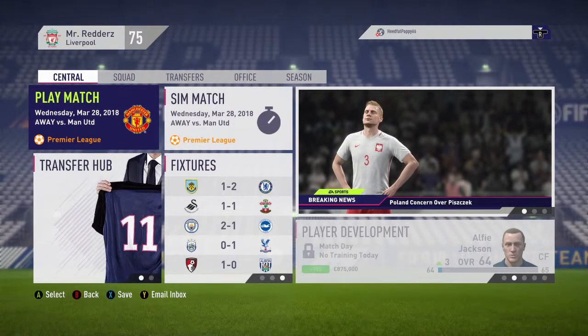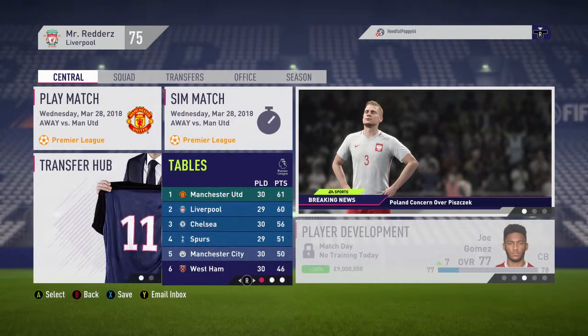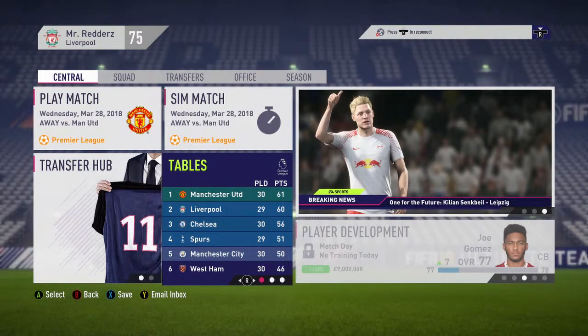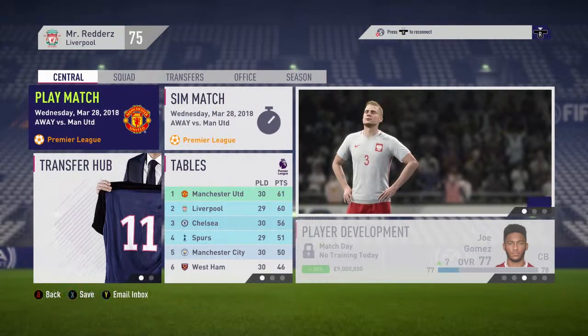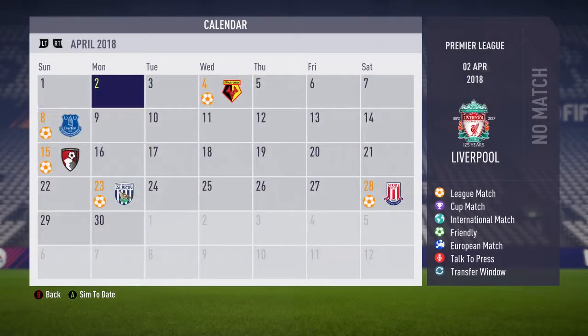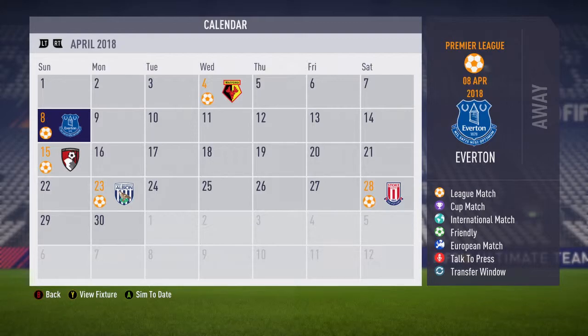Hello and welcome to episode 12 of the Liverpool career mode. In today's episode we're going to have a top of the table clash against Manchester United. They've currently played 30 and are on 61 points, we've played 29 and are on 60 — so whoever wins will go top of the league. We'll also play Crystal Palace, sim a game at home to Watford, and finish with a Merseyside derby. Let's have a great episode.